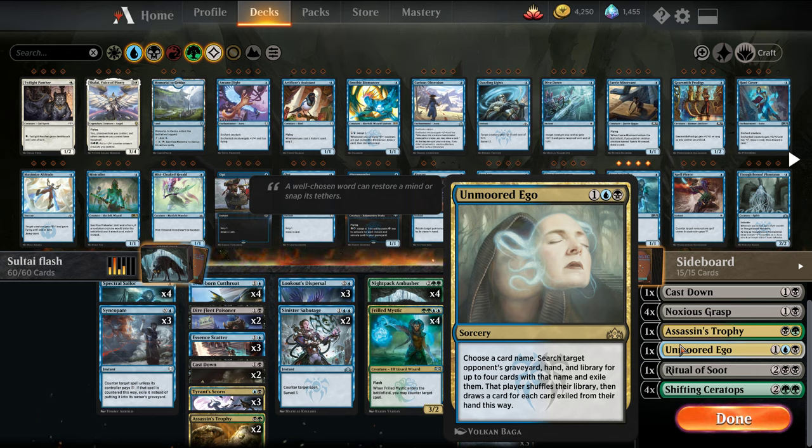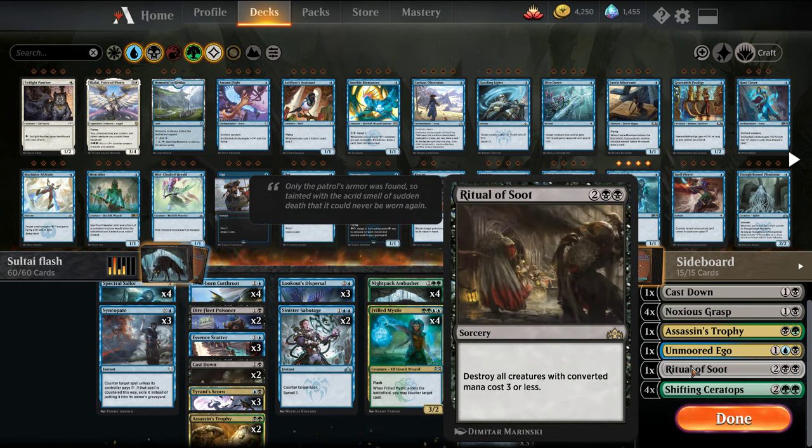Where we were using Aethergust prior, now we have a way to get rid of Shifting Ceratops or other Gruul-based creatures, and this also gains us some life. We have another catch-all removal in Assassin's Trophy. I'm trying out one Unmoored Ego — this is mainly for the Nexus matchup, where our deck wins through combat, so we want to be able to get rid of the Nexus if possible. For Ritual of Soot, white weenie strategies or Vampires have been quite difficult with this deck. Massacre Girl could be another option here.